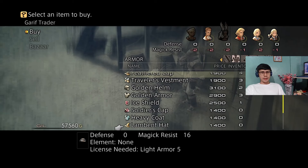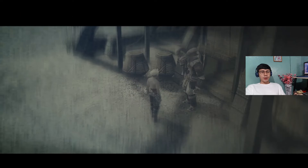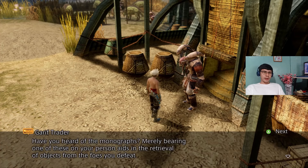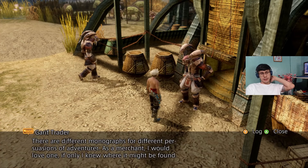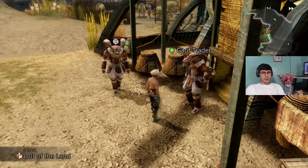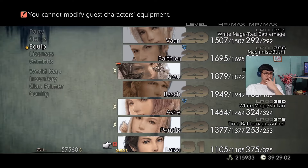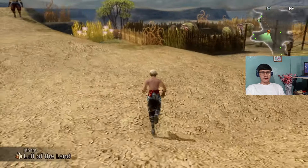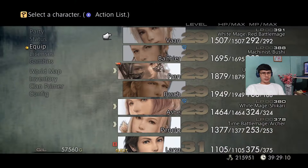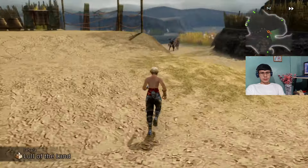And some weapons too. The reward we got from the high chief — that gave us the recurve crossbow — is a really great weapon for your Time Battle Mage, and in my case Penelo. So she's equipped it and her attack has significantly increased. Her attack power is at 58, so pretty neat.